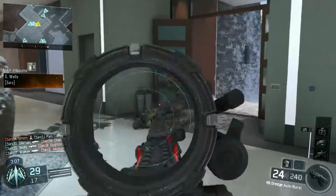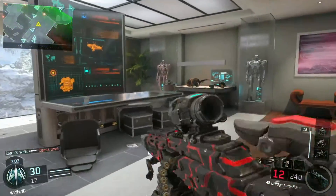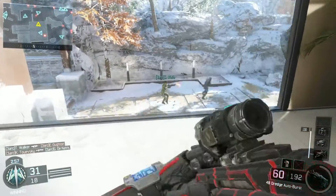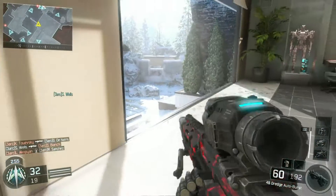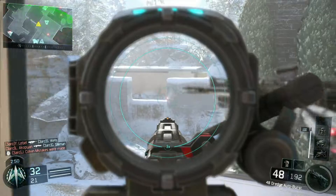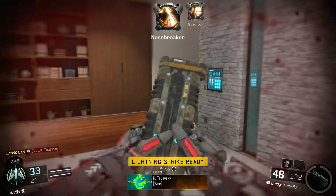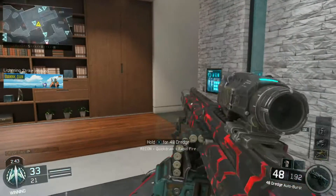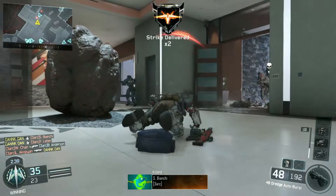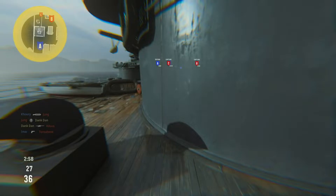At level 34 you unlocked what was known as the 48 Dredge, and this thing, like the rest of the LMGs in the game, just hit. You could hip-fire it, you could one-burst someone if you aimed directly at the head. Built to destroy, carrying nothing more than a 60-round mag and having a six-round burst, this thing was deadly — one of the deadliest weapons in the game to those who knew what they were doing.